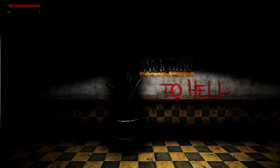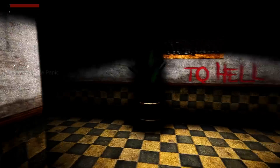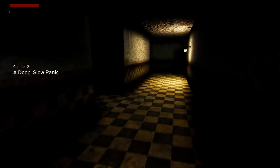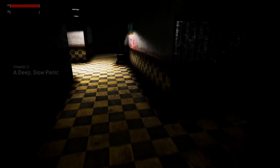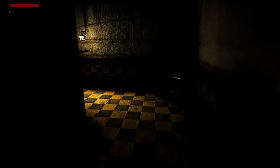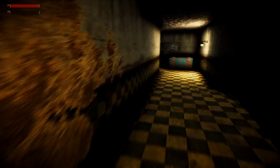While searching for your partner, the investigation leads you to a derelict facility. Chapter two: Deep Slow Panic. I noticed a lot of people asking why is it chapter two. Well, it is a demo — just a demo. It's meant to be a snapshot of what the game could be.